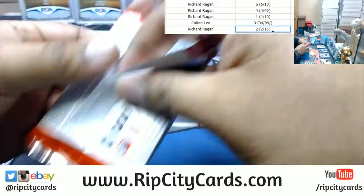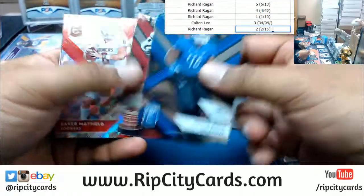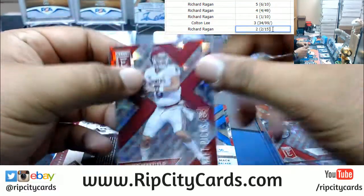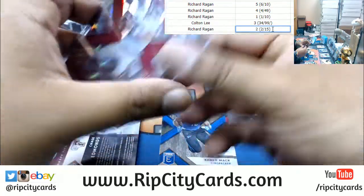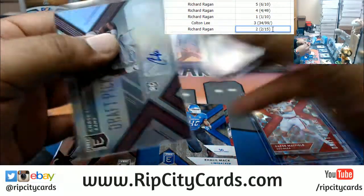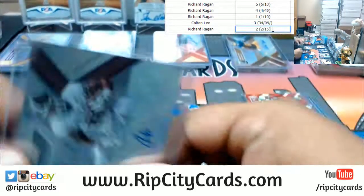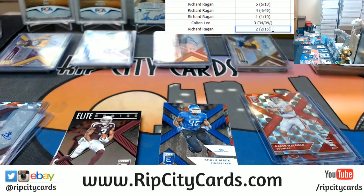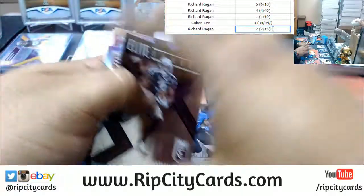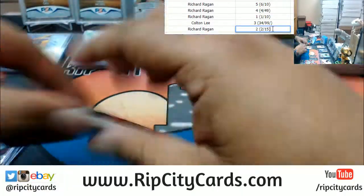On to the third pack. Why don't you hit a Saquon — that'd be so sick. Hit a Baker though — Baker Mayfield, 41 out of 49, the number one overall pick. Chase Edmunds autograph is in there as well. On to pack four.